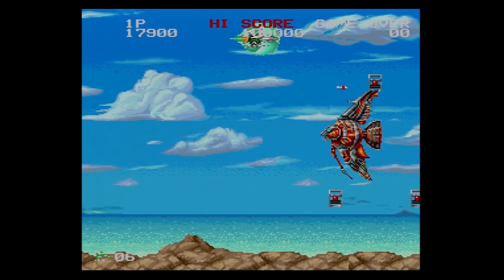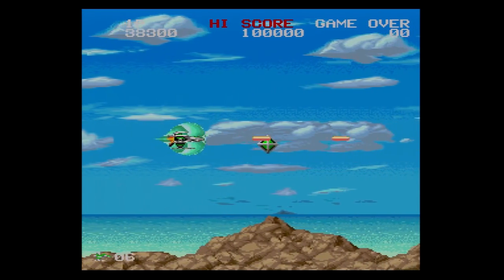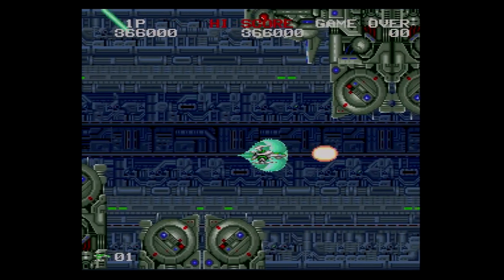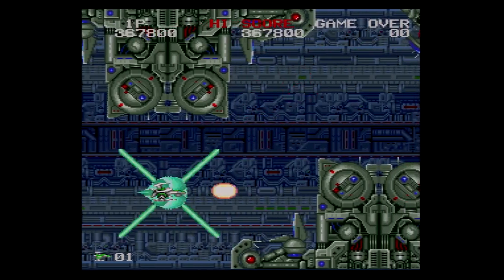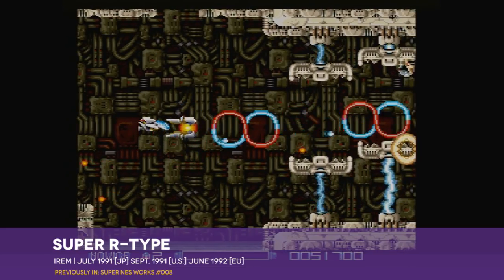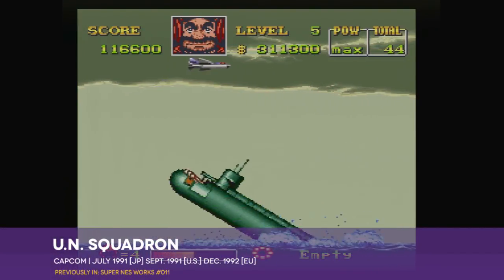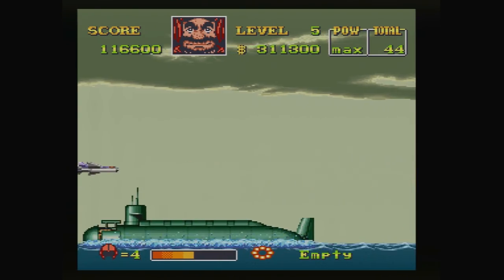Darius Twin is the third entry in the series and the first developed exclusively for a console. It's also, to my knowledge, the first Darius release for any Nintendo system. All of this may not come as a surprise once you actually see Darius Twin in action. This game doesn't really look like a Super NES title. It has a cleaner, sharper style than other Japanese-developed titles for the console to date. On top of that, it doesn't make use of any of Super NES's unique hardware features — there are no transparencies, no meaningful Mode 7 effects, not even multi-layered backgrounds. Indeed, the entire game looks like it would be more at home on PC Engine or Genesis than on Super NES.